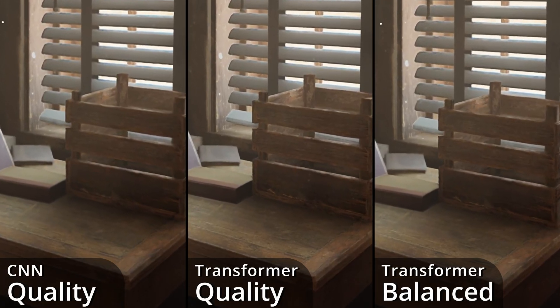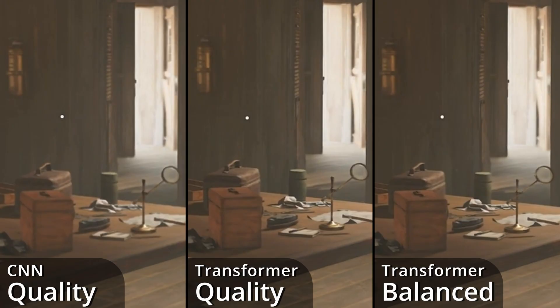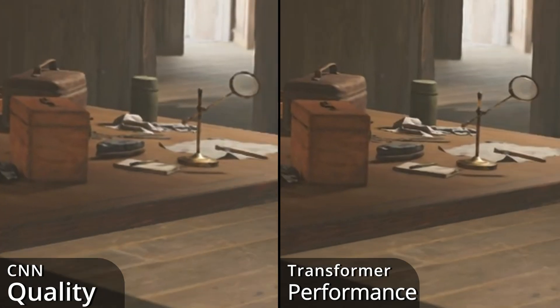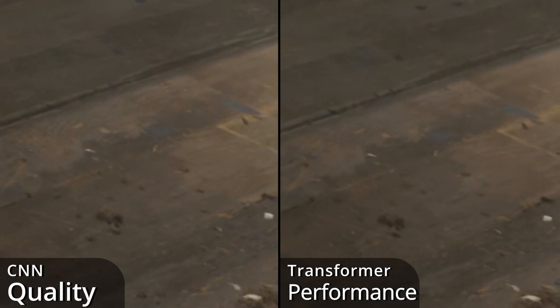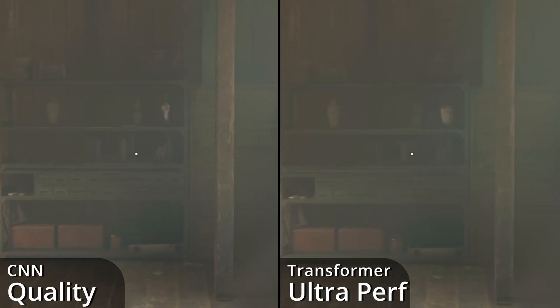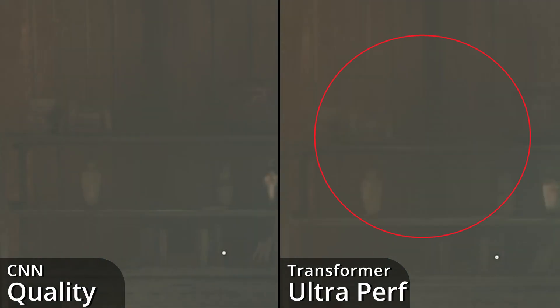Compared to CNN quality, both Transformer quality and Balanced resolve much sharper details, like on the edges of these objects, as well as sharper textures. The new performance preset is neck and neck with the old quality, with better edge details and only slightly worse texture resolve. Ultra-performance is a bridge too far, with blurry textures and edges getting rounded and smooth. There are even errors resolving volumetrics, causing weird lines or grids to show up.